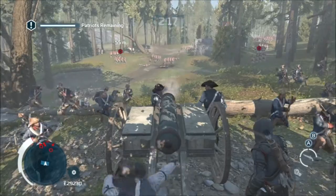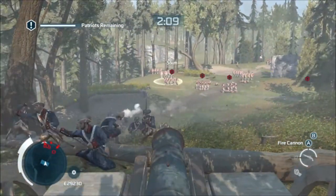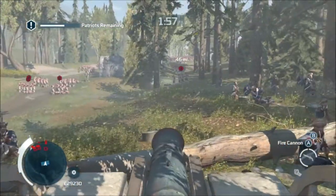Slightly harder is getting two with one. What you want to do here is let three or four platoons come to the front, so you've got all those red dots — that's not so much of a problem. But then aim for a group that are stacked up behind.